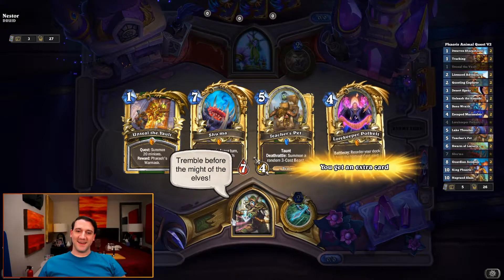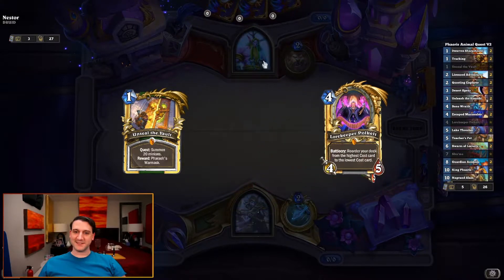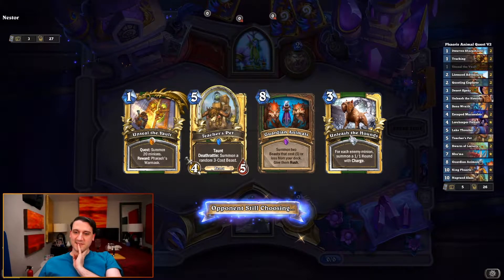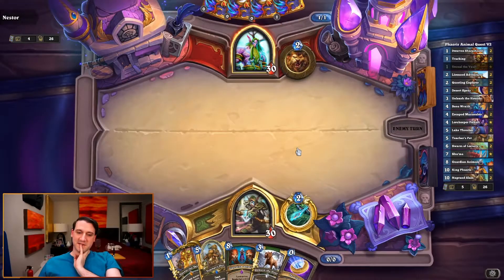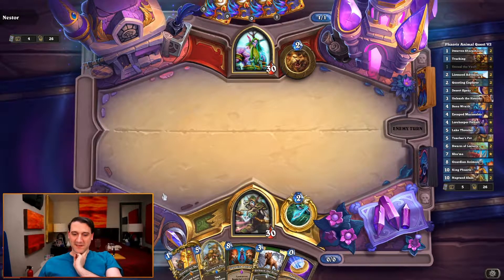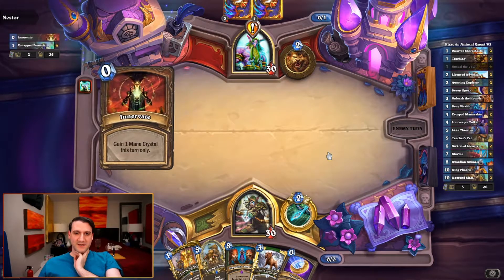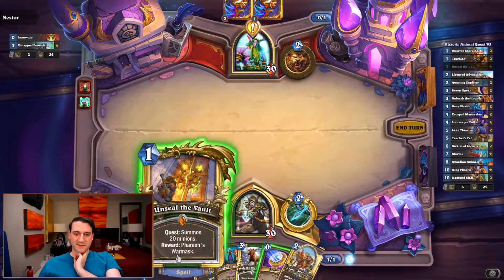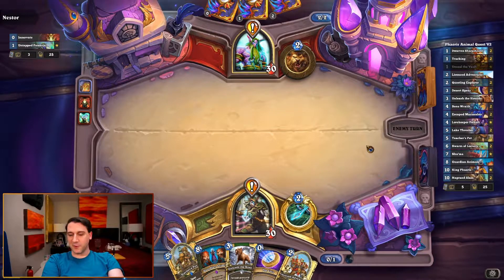We're now facing the class that normally uses Guardian Animals in a broken way - or used to at least. So this card is useless until like turn ten - our turn ten, hopefully not their turn ten, or their ten-mana turn. Because that'll be turn five for us. Oh, Untapped Potential - intriguing. He had to use Innervate so he's low on resources. Next turn we can play License an Adventurer and we'll have two coins.